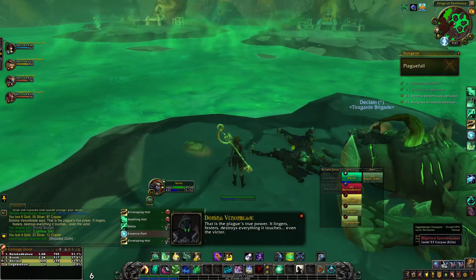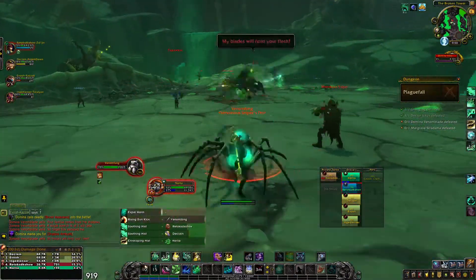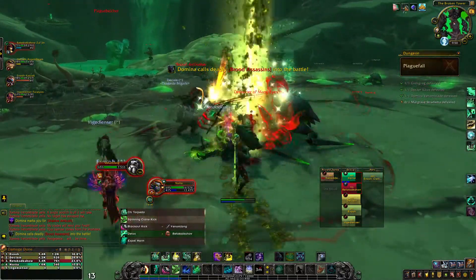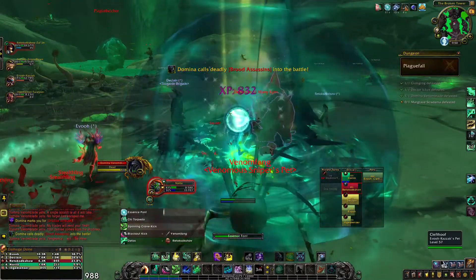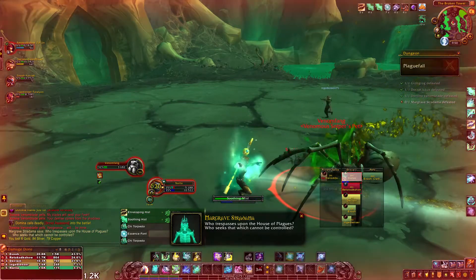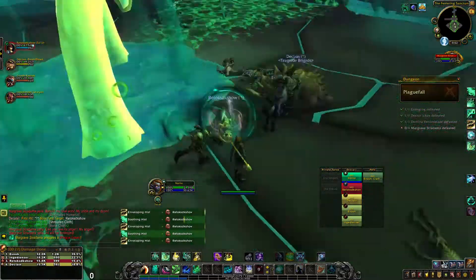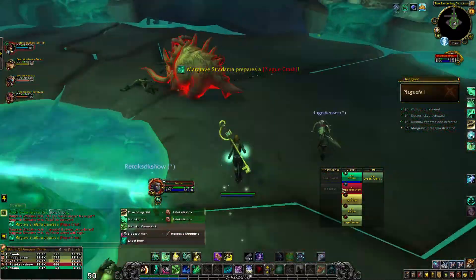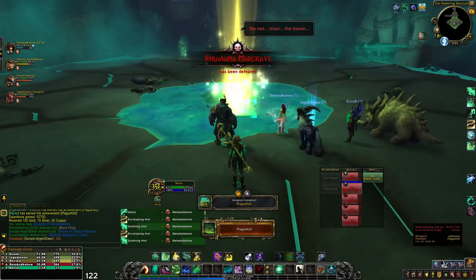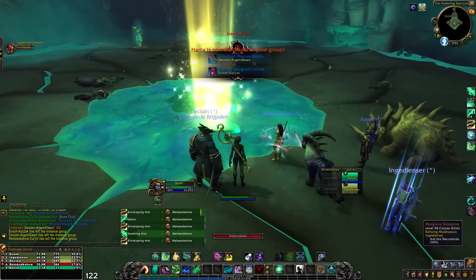On to the next boss — there really wasn't much going on with this fight. The person who took the most damage was myself because I kept standing in stuff. I really need to work on my situational awareness, like not running in to loot the boss while there's a ground effect on you. This last boss is one of those where as long as everybody stands out of stuff, there's really not a lot to do.